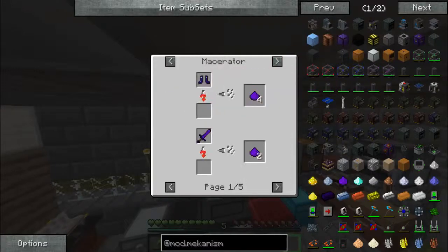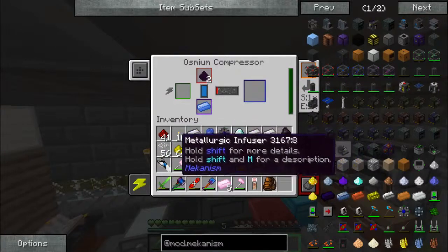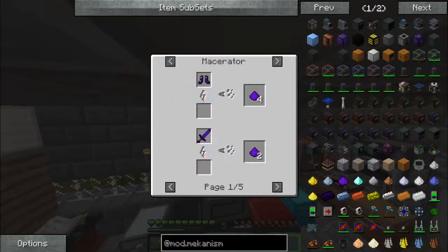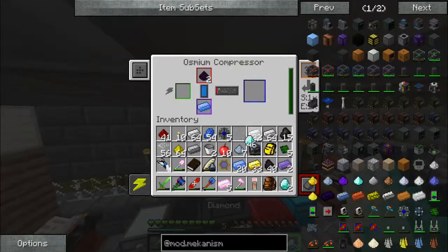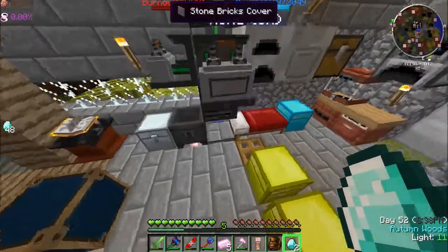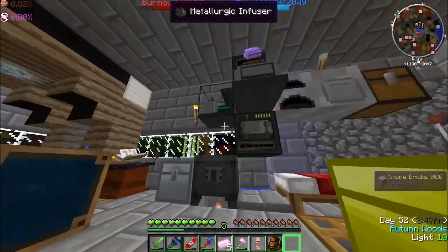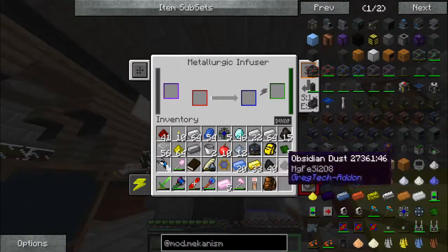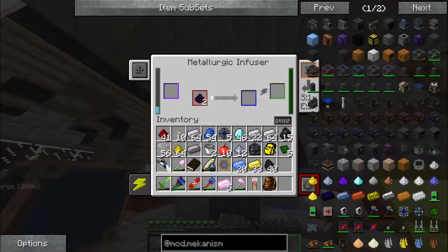Refined obsidian dust — how do we get that? Crush obsidian ingots? That doesn't help me. Refined obsidian dust — oh, diamond and obsidian dust. So I need to crush two diamonds. Let's do that — crush two diamonds. We take the two obsidian dust and place it there, and take our two diamond dust and place it here.